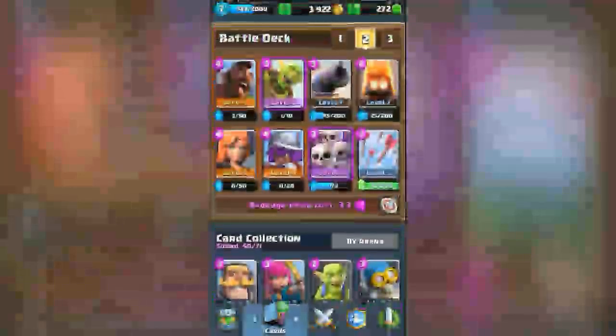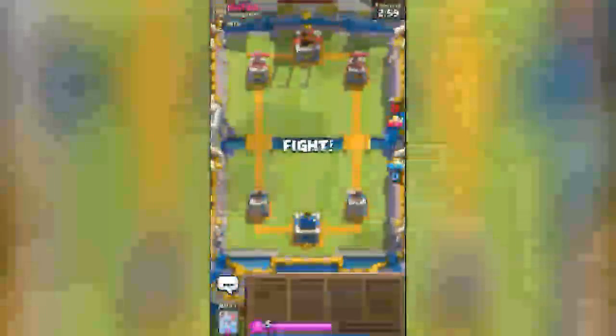I'll use Arrows instead of Tornado. At 3.3 average elixir cost, I think the deck is okay. Usually in my hog cycle deck I use the Ice Spirit with Fire Spirits because it's a really good combo with the Hog Rider and performs well, but I haven't reached Frozen Peak in this arena so I'll stick with an alternative — which I think will have to be the Goblin Barrel.